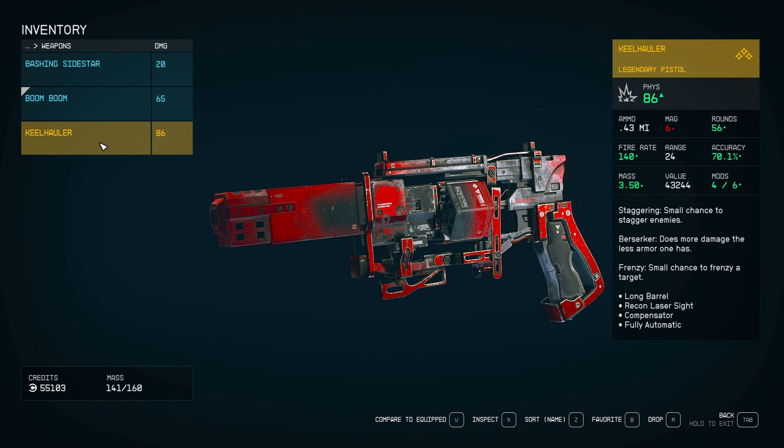The Keel Hauler is a legendary pistol. Its special perks are three of them, considering it is a legendary weapon. Staggering — a small chance to stagger enemies. Berserker — does more damage the less armor one has. Frenzy — small chance to frenzy a target. It's got long barrel, recon sight, compressor or compensator, and fully automatic.